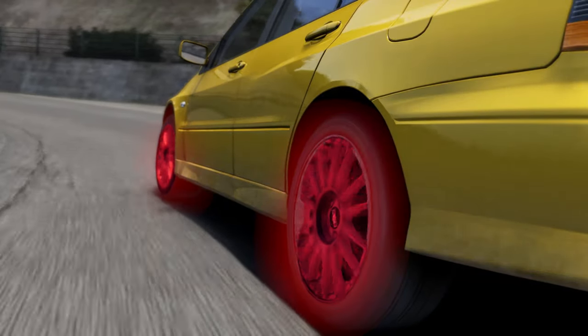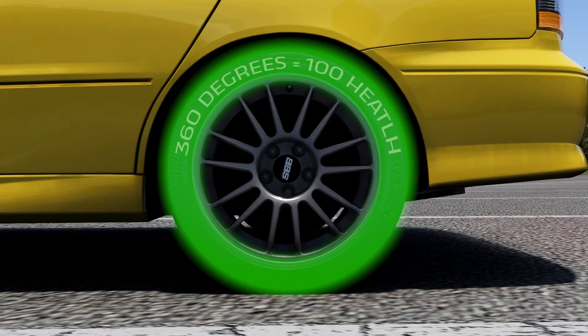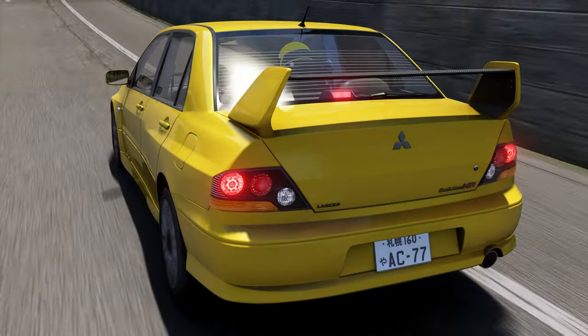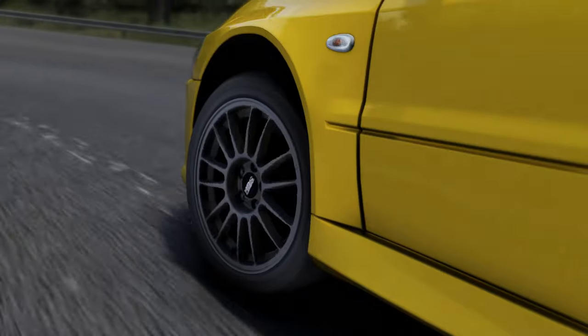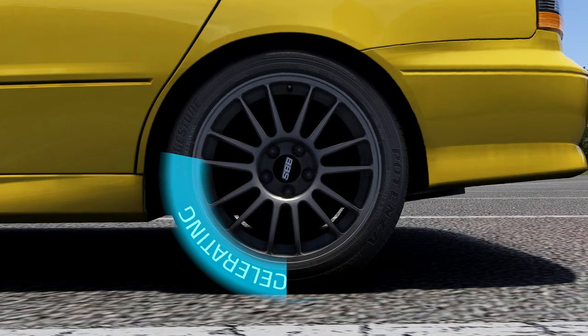Tyres can only take a certain amount of abuse before they give out. Our lovely Michelins here only have 100 health. Now stick with me here, I promise this will make sense. Whenever we brake, accelerate or turn, the tyres take some damage. So for instance, accelerating hard could do 40 damage.